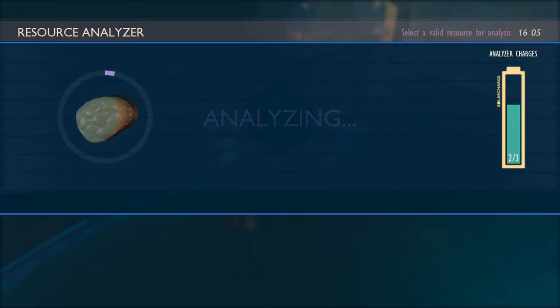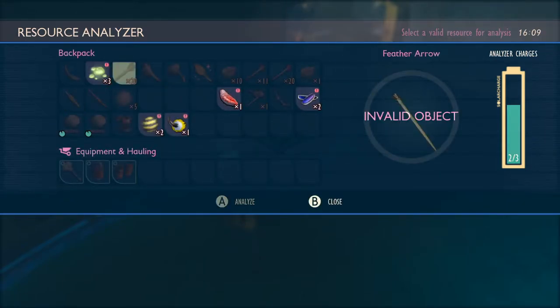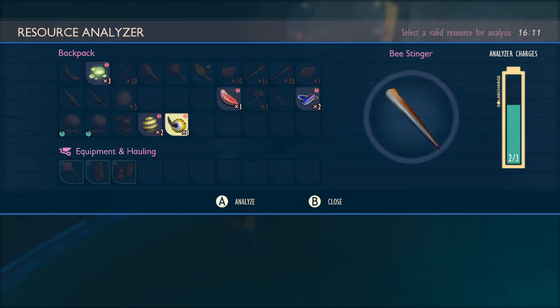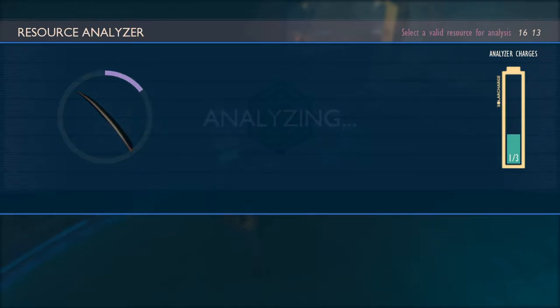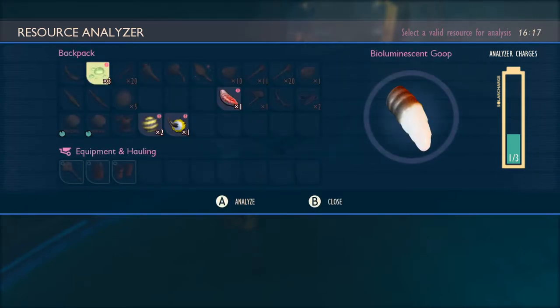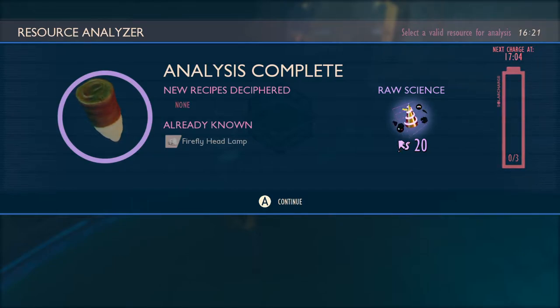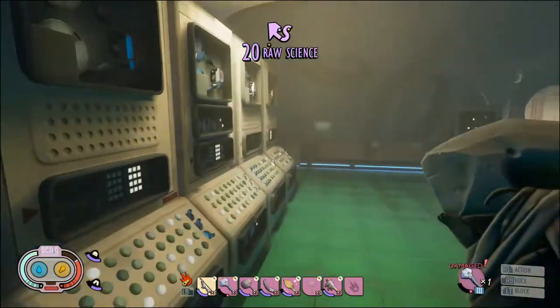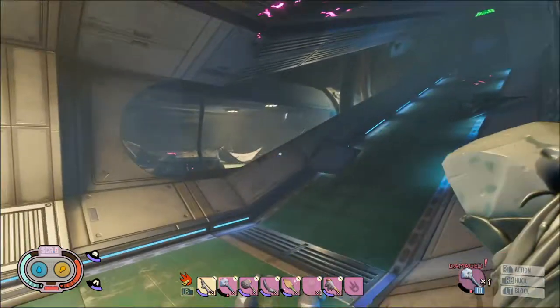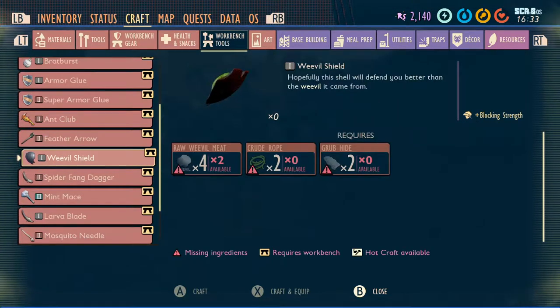The thing I definitely want to research is what's going on with this raw weevil meat - I don't know if this is involved with making the shield. The weevil shield - that's what I want to make more than anything. We've got the bee stingers. What can we make from iridescent scales? A stuffed firefly - oh that's cool, you can make all the stuffed things. And with the bioluminescent goop - I imagine some sort of lighting, like a firefly headlamp. That would be much better than having one of the torches. So the weevil shield needs four raw weevil meat, two crude rope, and two grubhide.